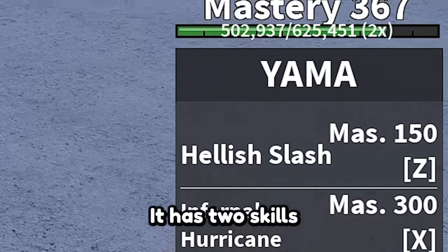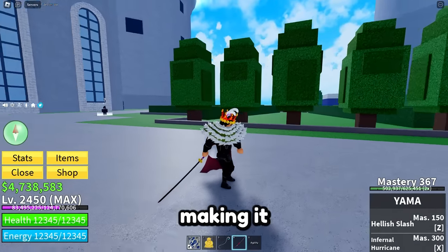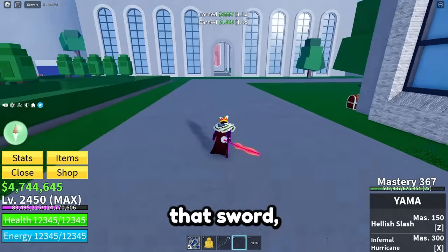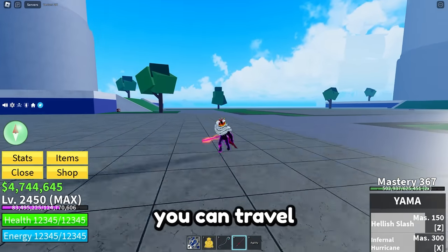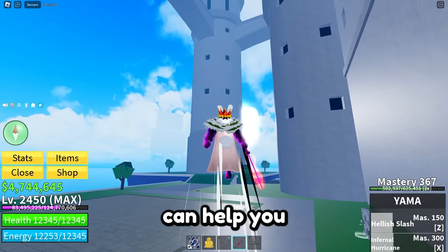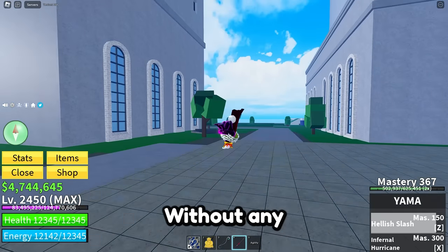Yama is a legendary sword. It has two skills and really fast attacks with decent damage, making it a great sword in PvP. Its moves have good mobility and decent range that will help you get closer to enemies. You can travel very easily with it, and the low cooldown of its moves lets you spam skills more often.